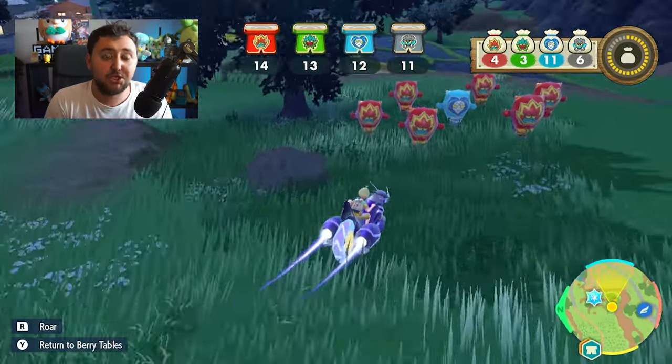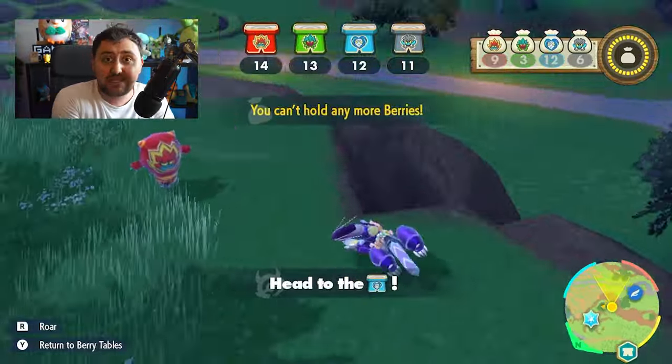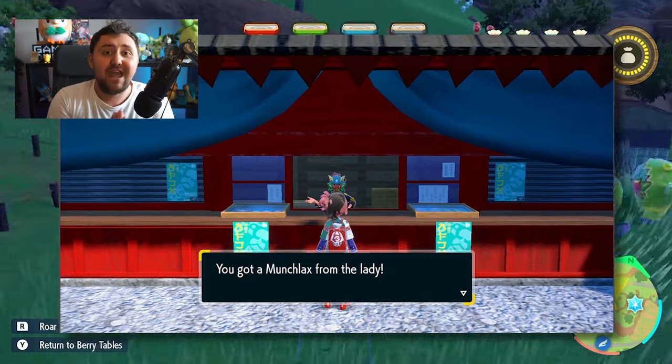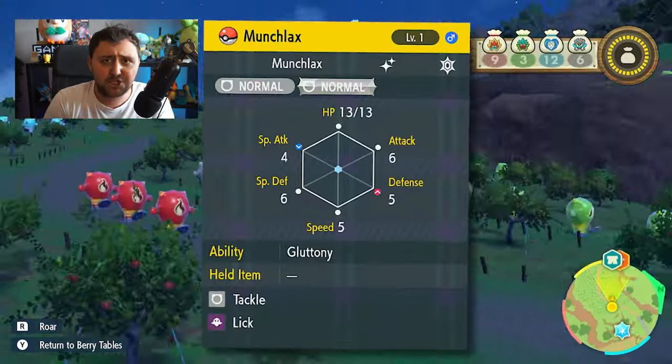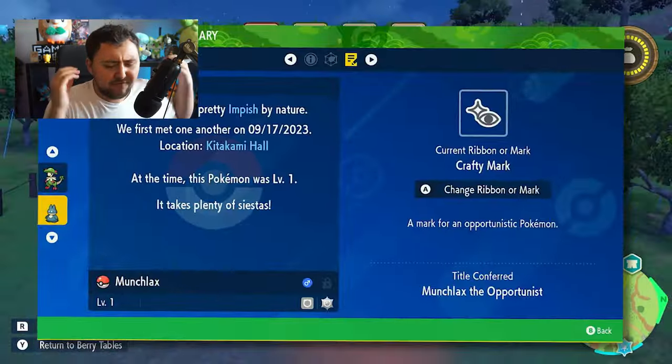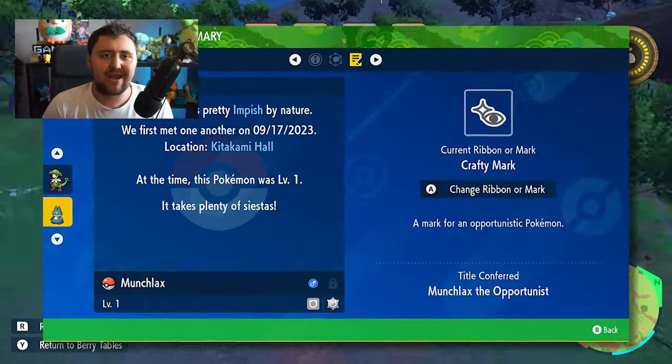But all you really need to do is complete all those stages. You got to do easy, normal, and of course hard. Once you've completed these, you'll be given a free shiny Munchlax. It even comes with a special mark that makes it stand out. So if you want to get your hands on a free one, go do it right now.